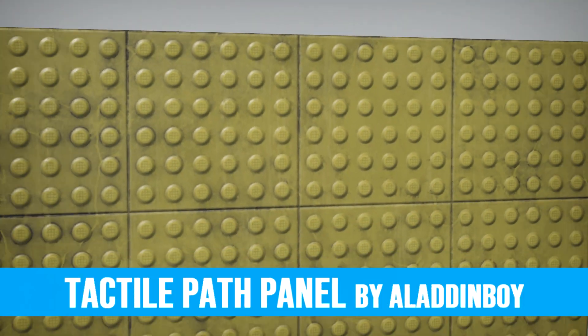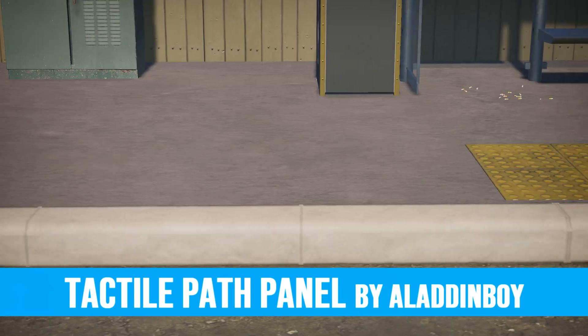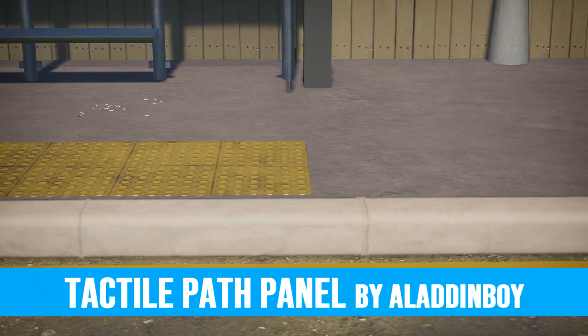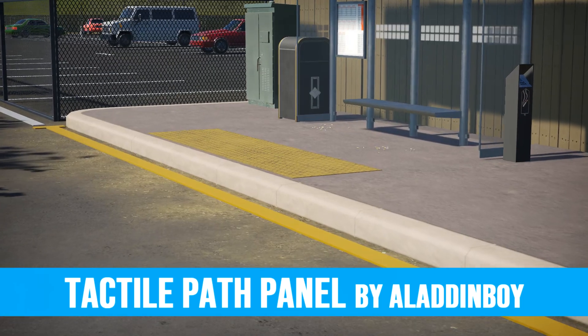Our last item for today is this tactile path panel by Aladdin Boy. If you're like me and love some health and safety detail, this is a must-have for making any park accessible to all guests. Completely recolourable too.